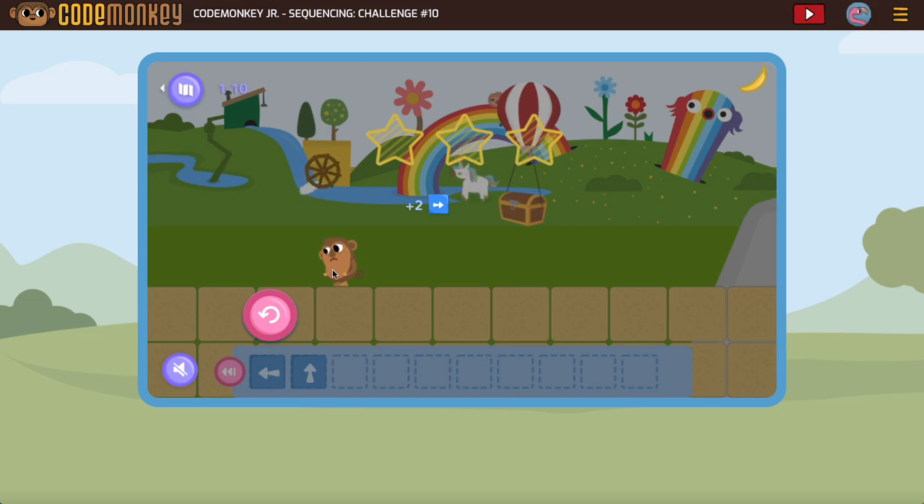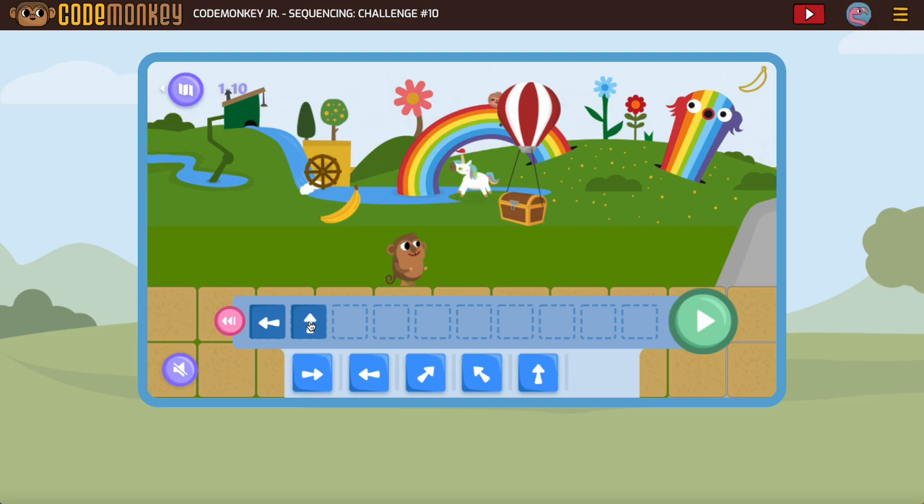Another reason I like to test as I go is it makes it easier to see how far the monkey needs to go. Now I can count that it's going to be one, two, three until I get to the treasure. So I know the banana part works. Now I'm going to add one, two, three and then jump up to get the treasure. And if something doesn't work, if I don't make it to the treasure, I know the problem isn't in the first two blocks — I know it's in the ones I added after.